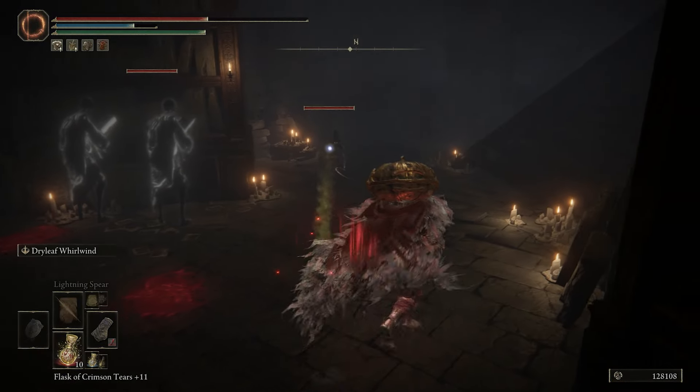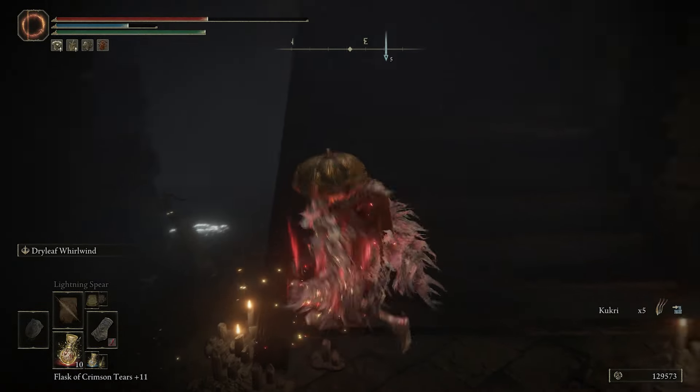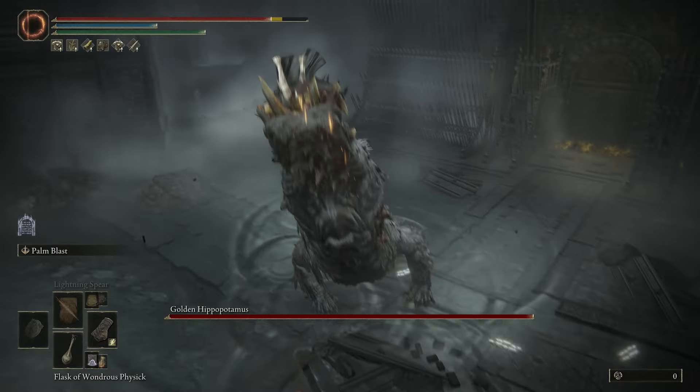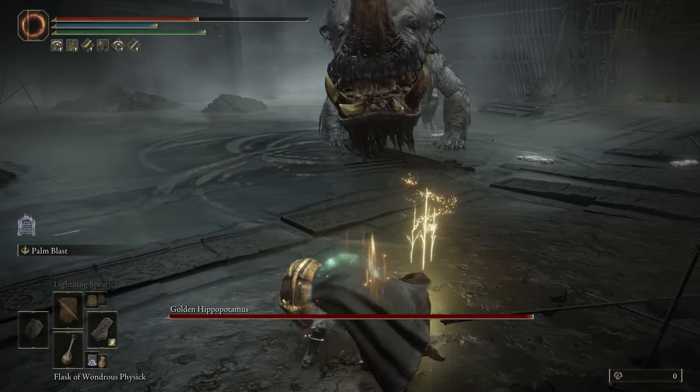One other thing to note about this weapon is that there's an Ash of War that suits it even better than its initial Palm Thrust. To get it, you first need to get past the Golden Hippopotamus at the Shadow Keep. Boy, howdy do I hate this thing.